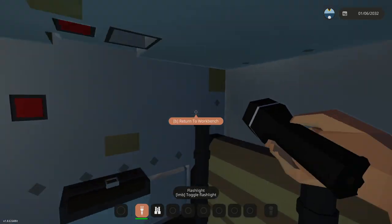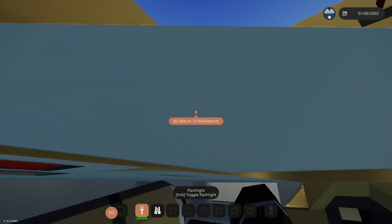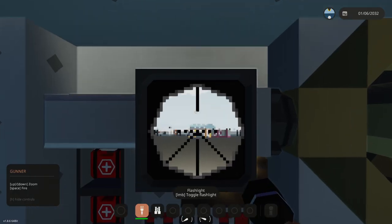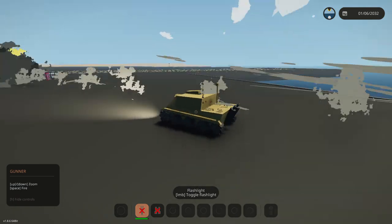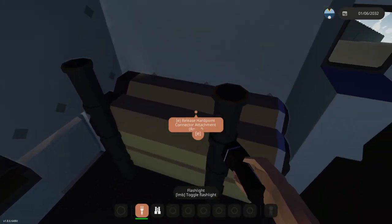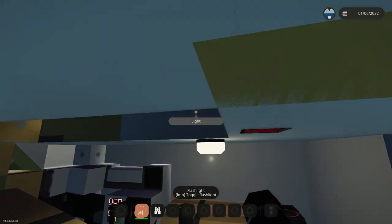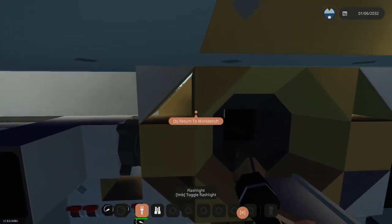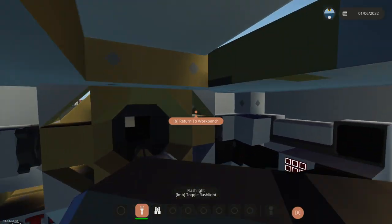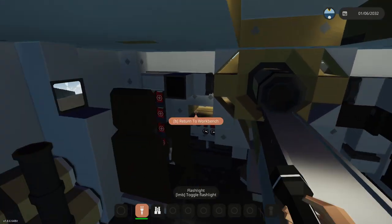How do we reload? That is the next thing we need to figure out. I think I just take one of these, lift it up, put it on here, and then it slides into place, and then we fire it. Yes! Okay, that is legit how it works. That's interesting — I wasn't expecting that to work like that. If we then want to fire another one, we grab another one from here, lift it up, put it on here. It's a bit of a struggle, but we'll get there. As long as it fits on properly, it works. There we go — it is actually attached now.